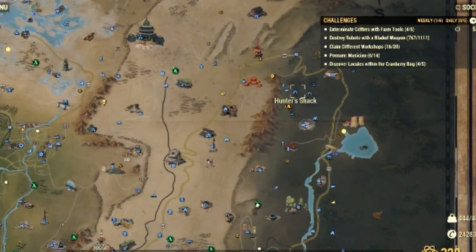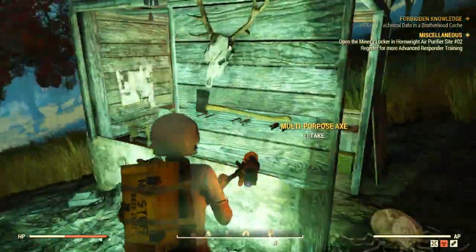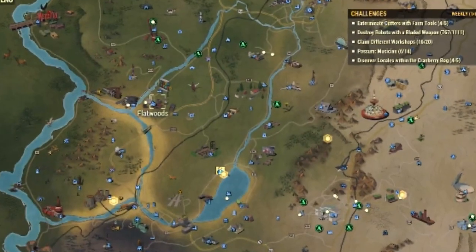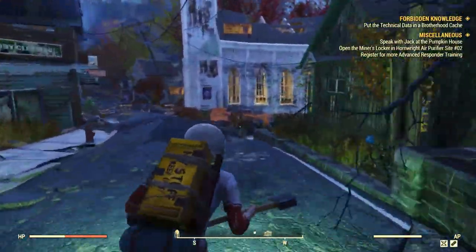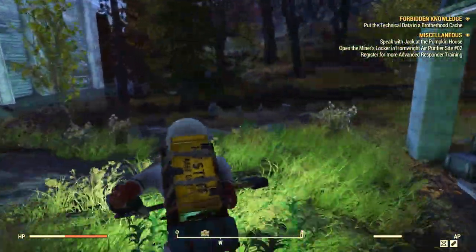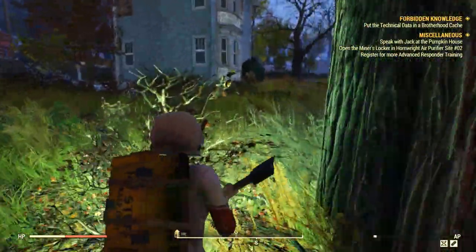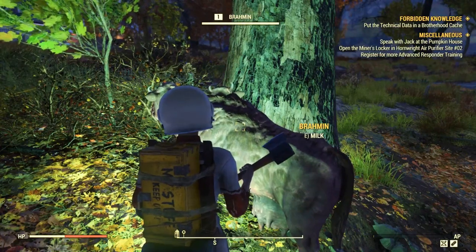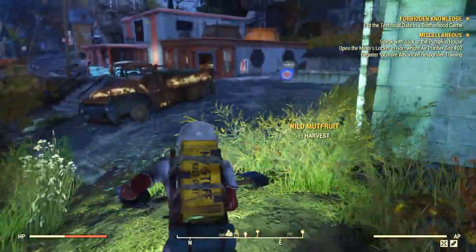Last but not least, I selected kill a brahmin with a multi-purpose axe. Head to the Hunter's Shack because there's usually a multi-purpose axe on the wall of the shack, just below the deer skull. For brahmin, head to Flatwoods — there are six to nine brahmin in this area. Head to the right of the church and go a little ahead until you find a pack of three. Pick your victim wisely, milk it, and then kill it. I know it sounds cruel, but at least get the milk first!